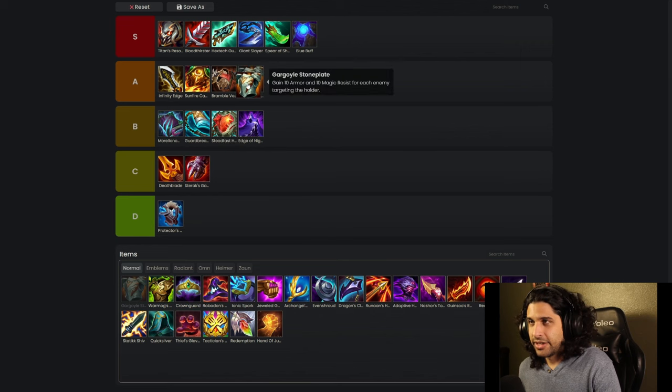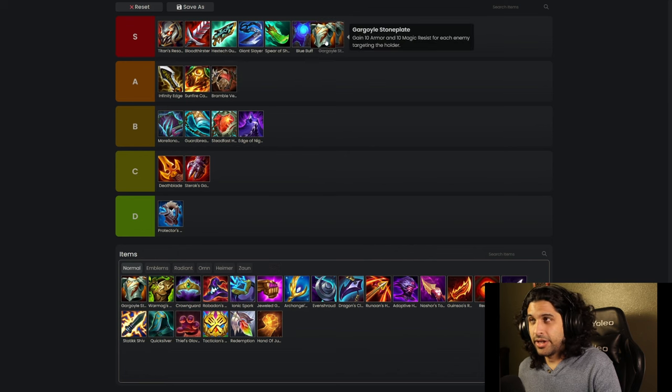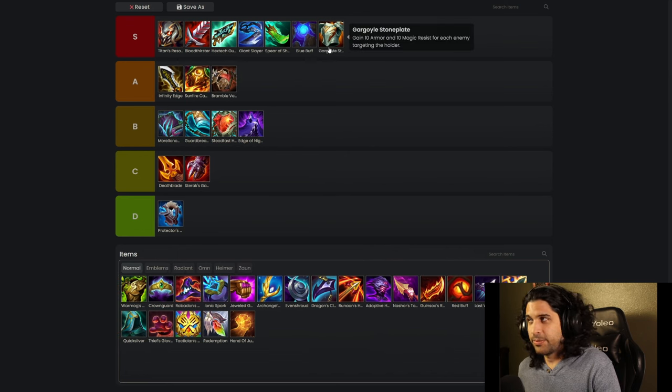Gargoyle Stoneplate — after the nerf it's a little bit weaker, but as far as tank items go I'd probably want to build Gargoyle Stoneplate over anything else, even over Thornmail and Sunfire Cape. It's because you can frontline a unit, slam three of these, and have infinite armor. Very good.